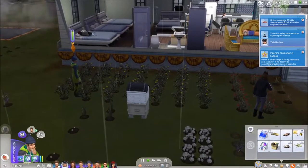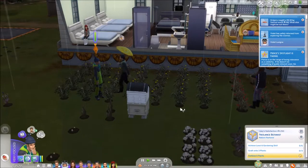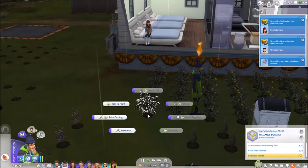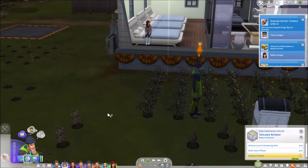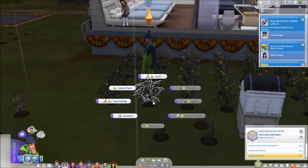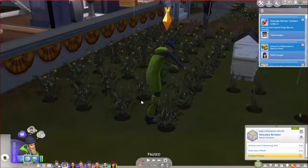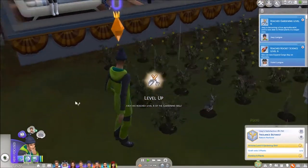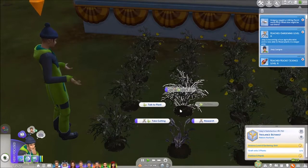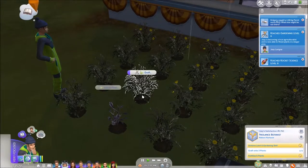Oh you're harvesting - okay, I didn't really ask you to harvest but I guess you can. Level six gardening: graft three plants. You know what, talk to them, probably should have attacked but whatever. Can you take a cutting of that? Yeah, and then just graft it onto this one - there you go, that'll get that done.